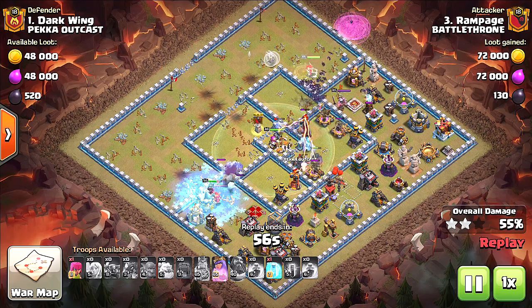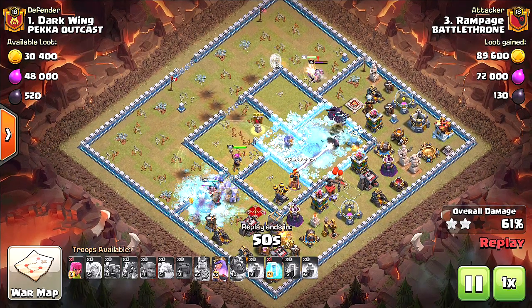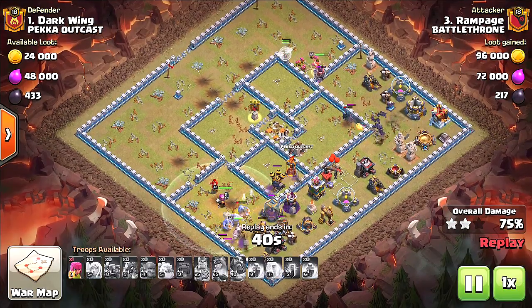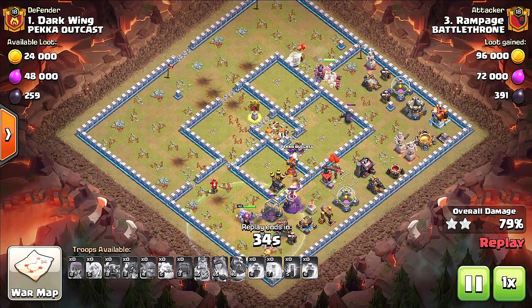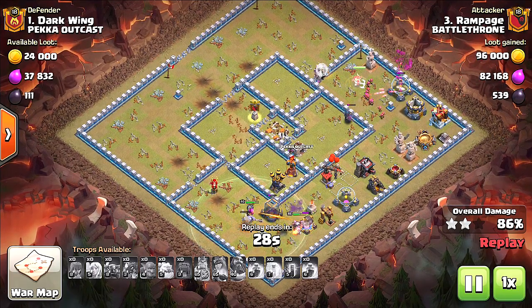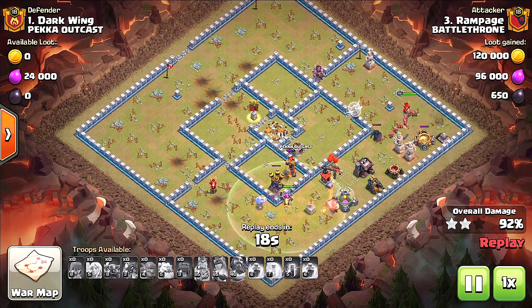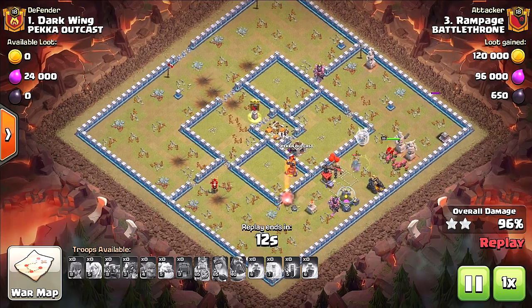This is the Pekka Bow Bat — I believe that's the technical name people are using for it, where you have Pekkas, Bowlers, and Bats. This has been really good for me, but the problem is it's kind of iffy. I think this is a patch Supercell did to discourage people from trying this attack. There's a weapon inside Clash of Clans that will target specifically these Bats — every air defense weapon will target them, but there's one that just takes the cake.